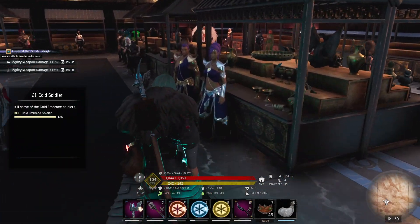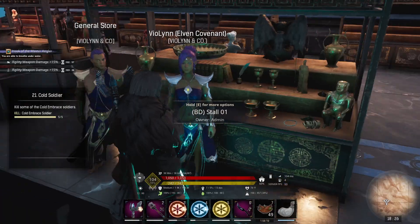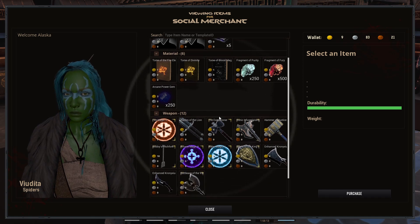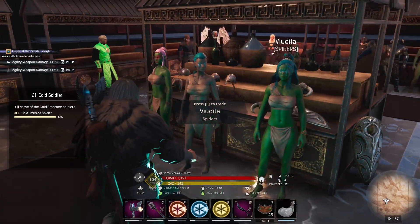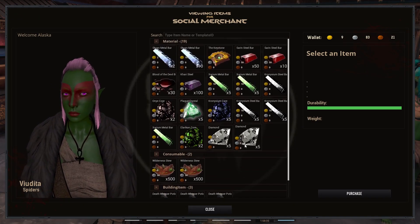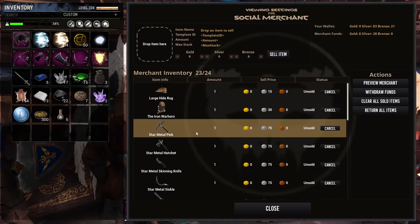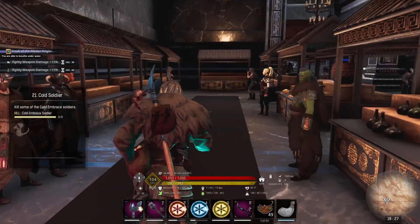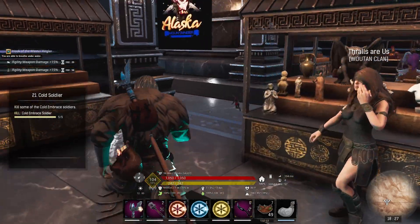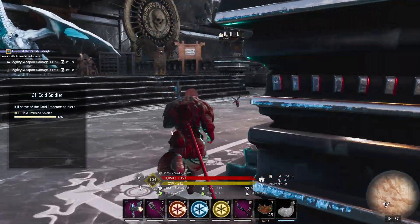Let's look at the vendors real quick. Nothing new today, nothing we need. We're looking for gems right now — that's all we're looking for. Nothing there, nothing there. We looked at these late yesterday so it's probably no different. We're not going to worry about it today. All right, let's go over to the Undead City again, to the library, and talk to Maven Stormcaller — turn this in and see what else she wants us to do.